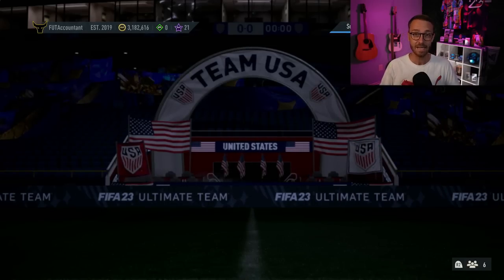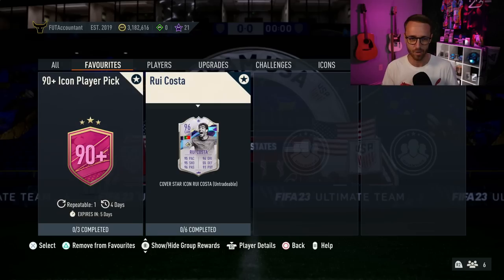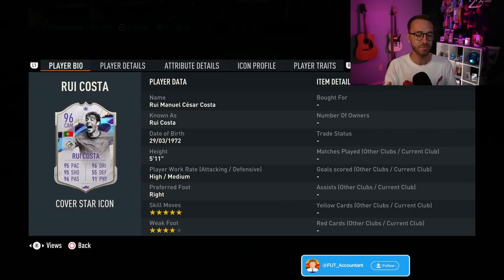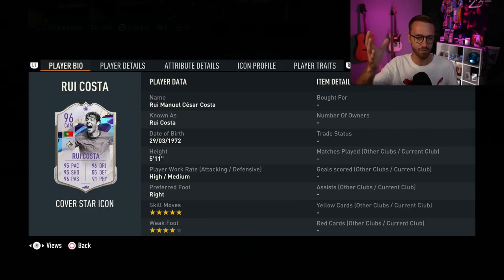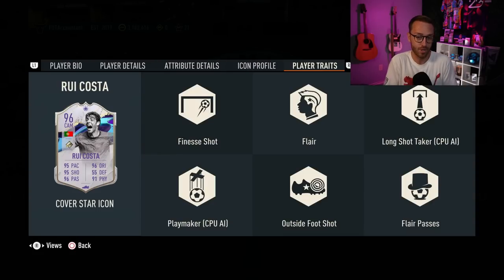Let's start with yesterday's content — a lot of it was in SBCs. It wasn't a crazy day yesterday by any means, but we did have maybe the cheapest or one of the cheapest icon player SBCs of the year, definitely one of the best value for sure. I can only think of one other icon SBC for a player that's been as good or better value, and that's Petr Cech's icon shapeshifters card. But Rui Costa — cover star icon, five star skills, four star weak foot. I honestly don't know if I've ever used a Rui Costa card in FIFA and enjoyed it, and this one is 100% a card that is meta, usable, and such a great price. I'm going to have to try him out.